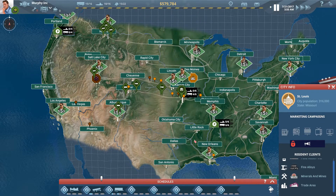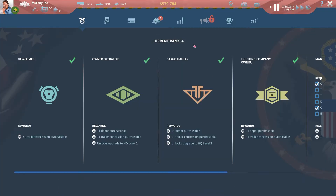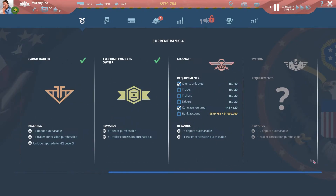Hello guys and welcome back to another episode of Transroad USA with me Murphy. We completed the requirements for rank 4 to become a trucking company owner. We're now working towards our magnet. We've got two things already completed, but we need to double our trucks, add another five trailers, double our drivers, and have a million in the bank - but it will allow us to have three more depot purchases and another trailer concession.